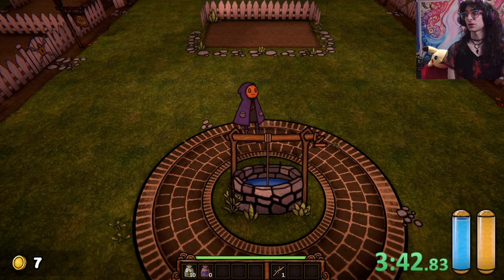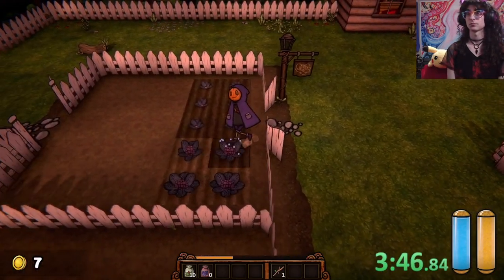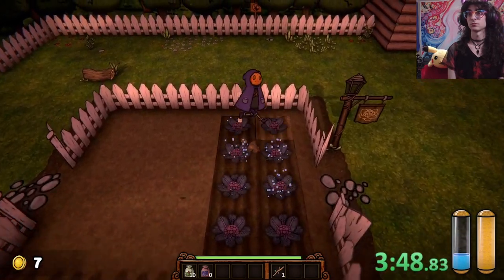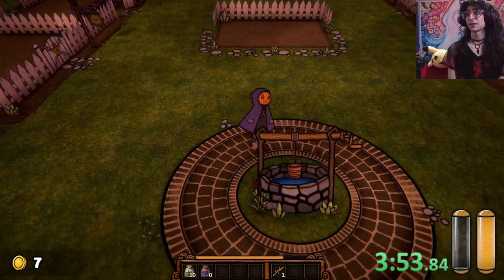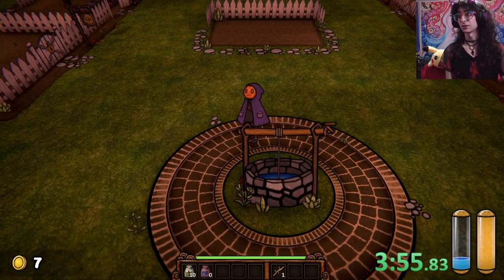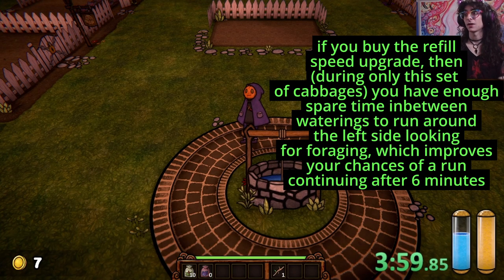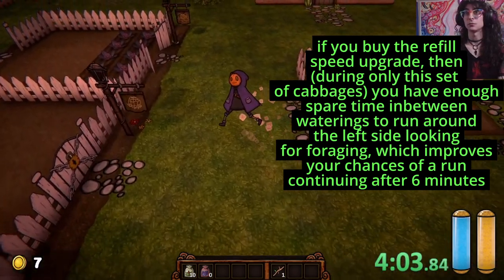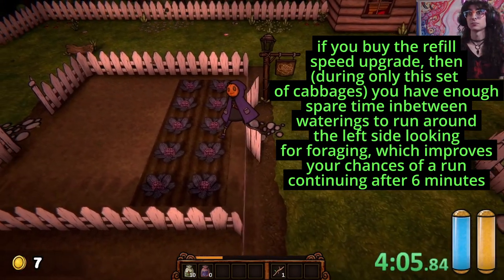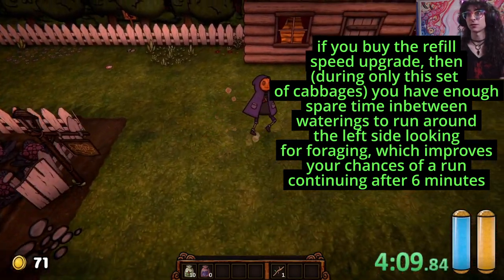So for this, we just kind of run back and forth doing this loop. There are some better strats than this if you have an eight seed run, because with an eight seed run you'll actually have $10 here instead of $7, and you can buy the bucket refill upgrade, which means you have enough spare time in between waterings. Here we just buy four of these, by the way.